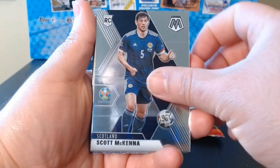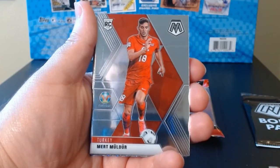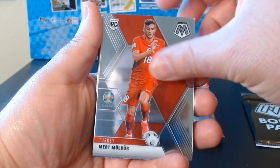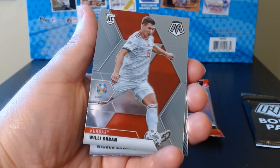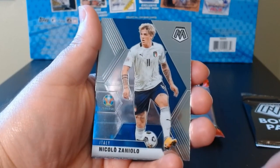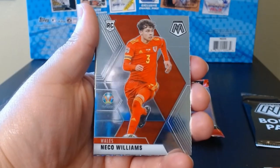Scott McKenna from Scotland — there we go, rookie. Striker Lon Larson, okay, another rookie from Turkey. Look at that — Mert Moldor. Interesting. One stuck behind them — I guess everyone's a rookie here. Willie Orban.